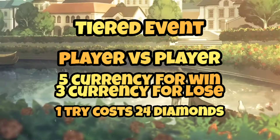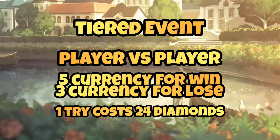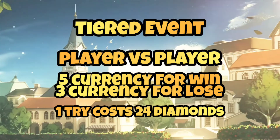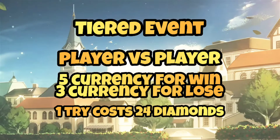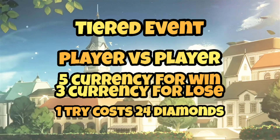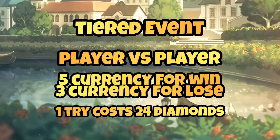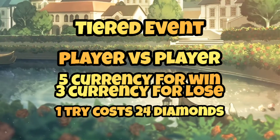The event is tiered, meaning the suit pieces drop in a set order and you cannot choose whatever you want. You battle together with a partner and need to reach a higher score. If you win, you get 5 currency, and if you lose, you only get 3. The event lasts for 6 days and you get 5 free tries every day.